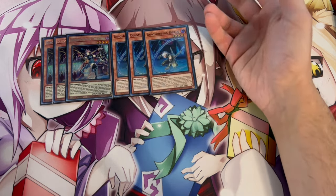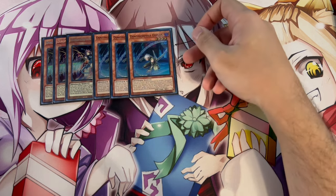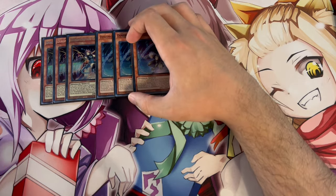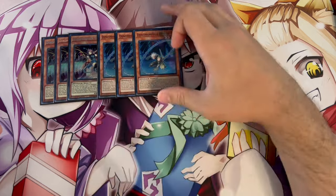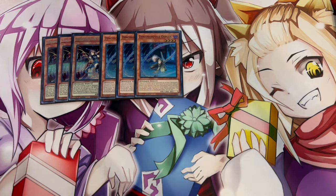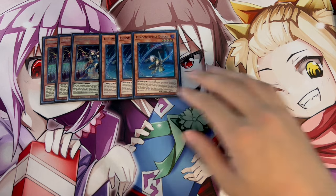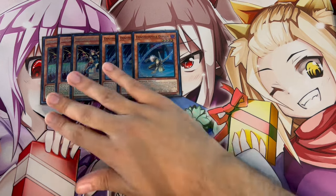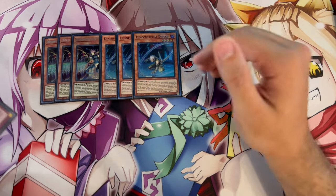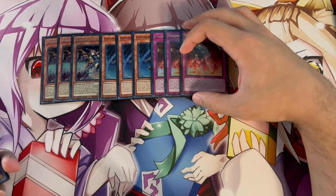Both Diplos and Theresea have floating effects. While Diplos is kind of a brick in hand, it gives you a name on the field which lets you activate your trap cards, and it can float just like Theresea - they get themselves into each other in the mid to late game. I played Diplos at two for so long, but I've noticed the third one comes up a lot, especially in this control build.